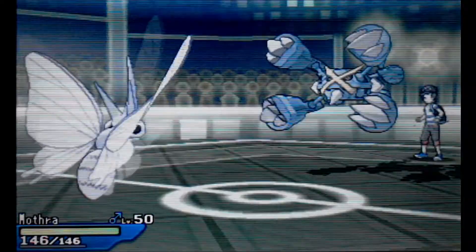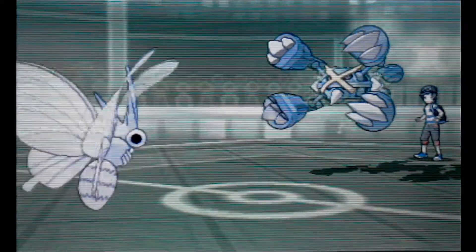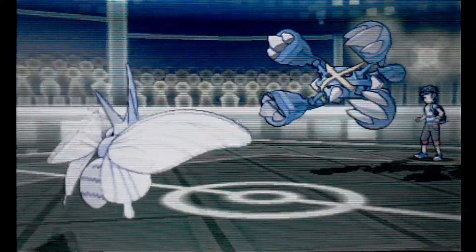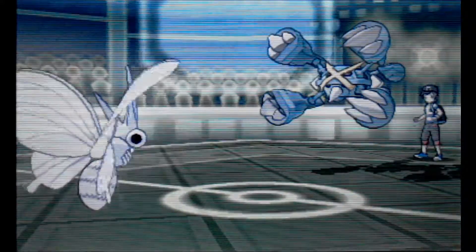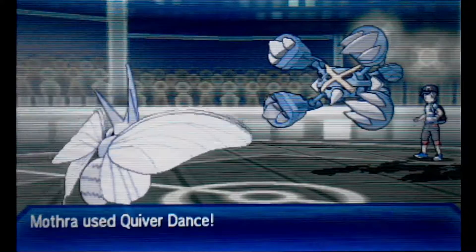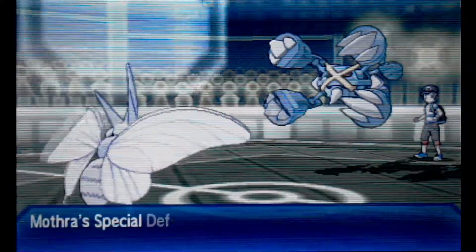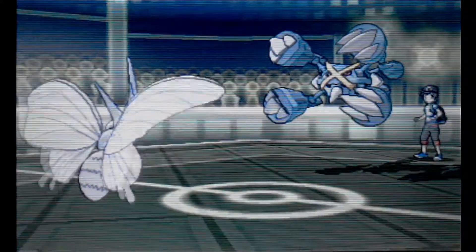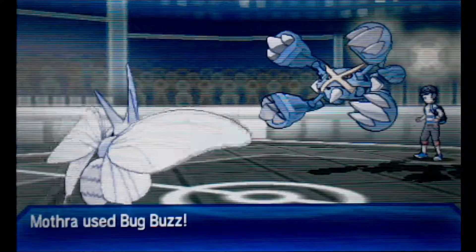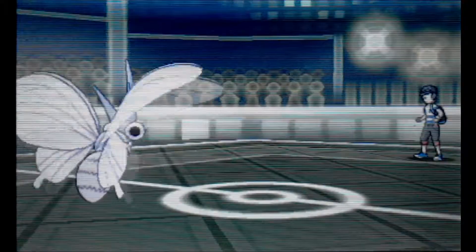Out comes Venomoth — like nobody likes this one. I go for Sleep Powder, and it hits. Metagross doesn't seem that fast because I've sped up with two mons. I believe Venomoth is Modest or Timid nature and is holding Black Sludge. I get a little lucky — Metagross misses Zen Headbutt, which I'm pretty sure would have taken me out. I don't want to risk more Sleep Powder misses, so I go for Bug Buzz.